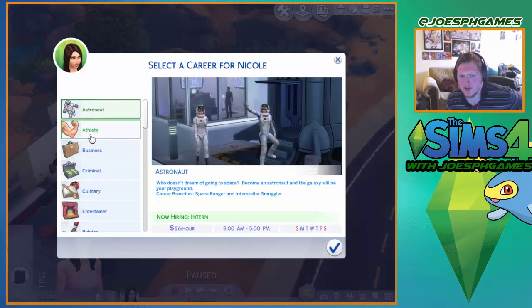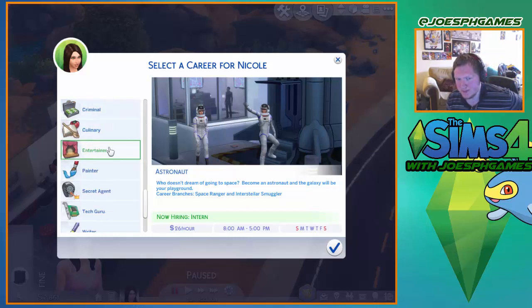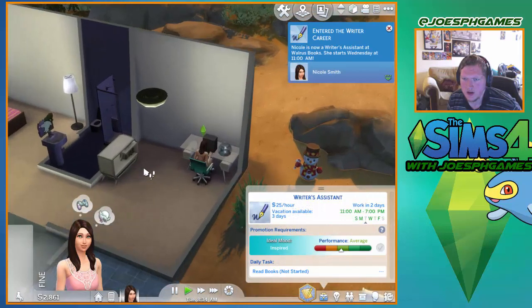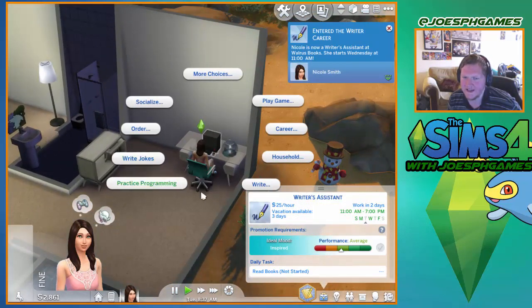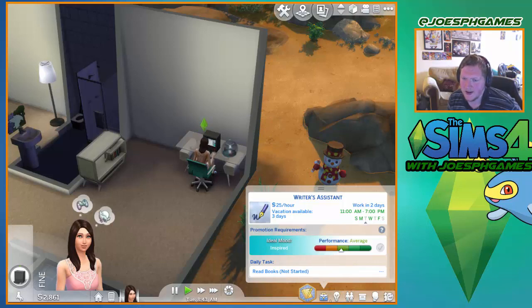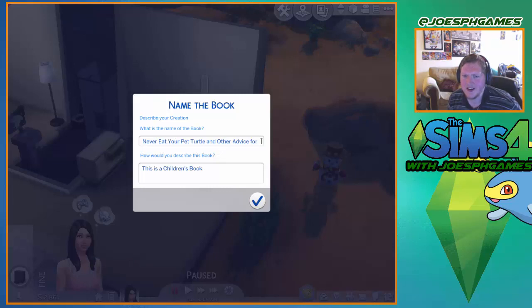What should this sim be now? Her career path - her dream is to write books. You could be a writer, you could be an author-journalist. If you want to write books, that's the career path you should go down. Join the writing career, and then write - write a book, write a children's book. The suggested title is 'Never Eat Your Pet Turtle and Other Advice for Kindergarten.' Okay.